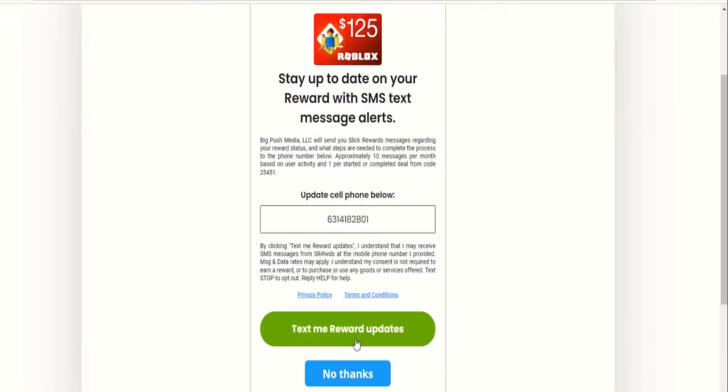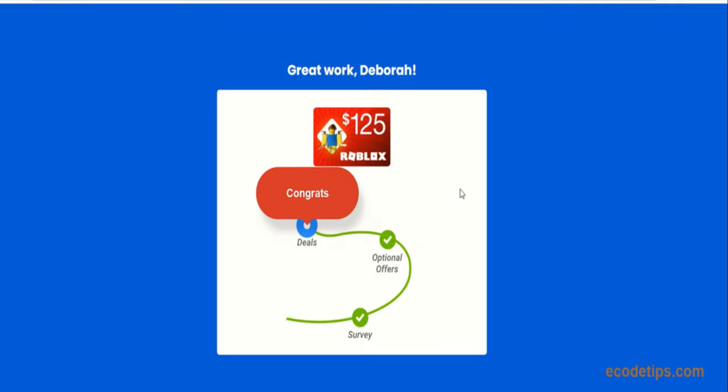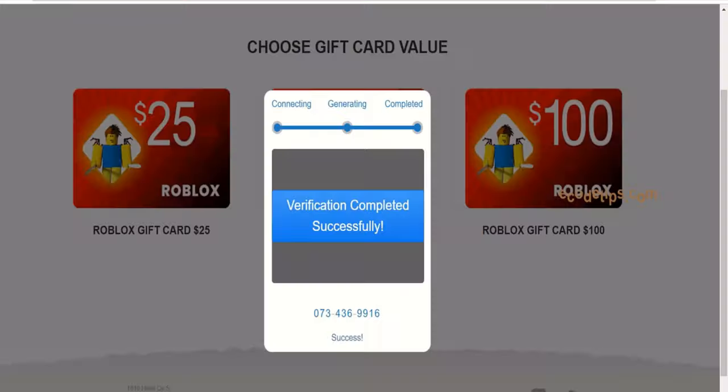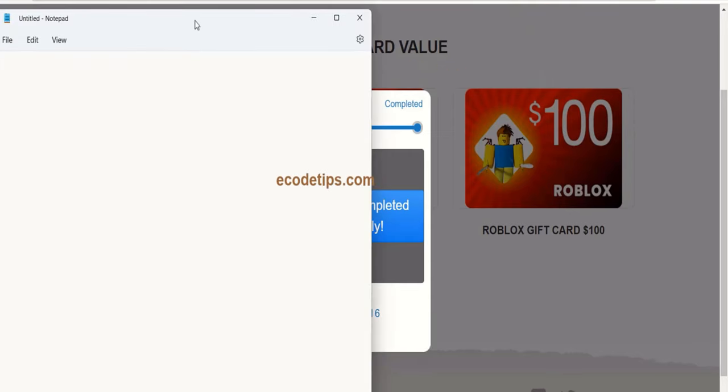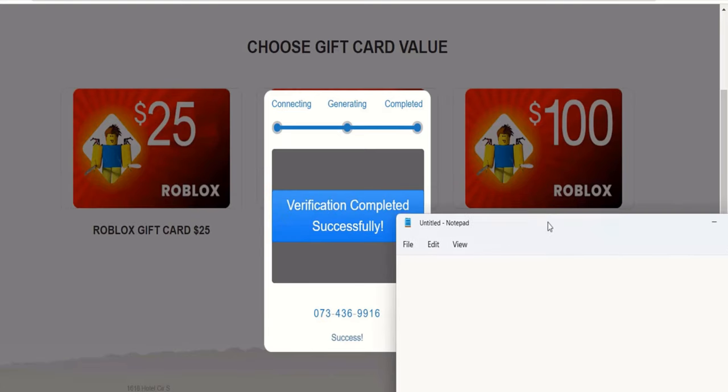Now let's show you how to redeem these Roblox gift card codes. Once you have your code ready, launch the Roblox application on your device and log in to your account. From there, follow these simple steps: click on the Robux icon on the top right corner of the screen, in the Robux menu select 'Redeem Roblox Gift Card', enter the code you obtained from ecodetips.com into the text box, then click Redeem to apply the code.